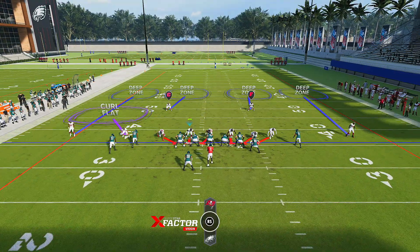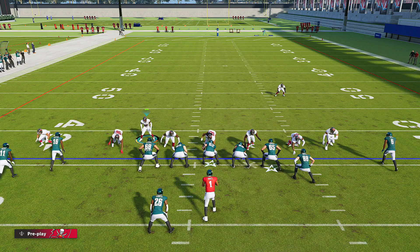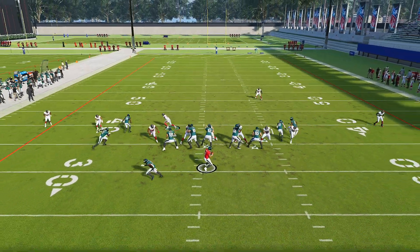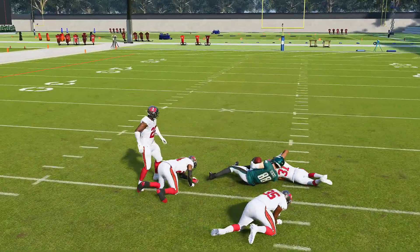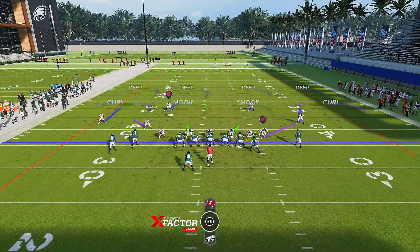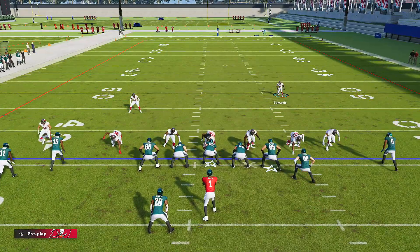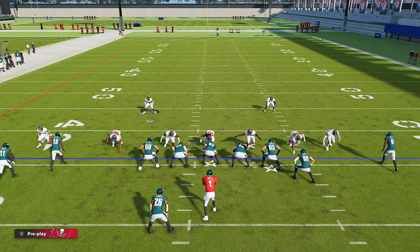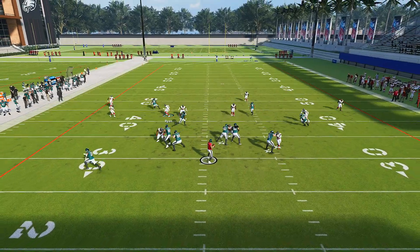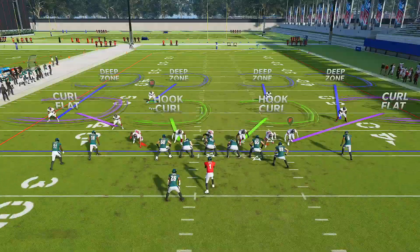You can send the house by blitzing all linebackers, crashing them down, and coming off the edge — but I won't run that unless it's third and long or fourth and long where they need a lot of yards. I have better man blitzes that work a lot better than the Cover Four Drop, so blitzing out of Cover Four Drop isn't really what you want to do. Stick to the baseline press method and take away whatever he's using inside. Hope you guys enjoyed it — make sure to drop a like, love you guys, peace.